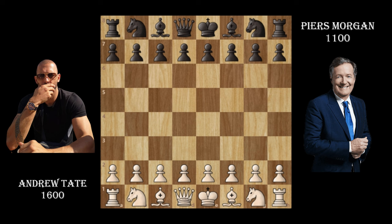Apparently in this game Andrew Tate had an accuracy of 94 — that's insane. Andrew Tate starts with d4, Piers Morgan responds with d5, and then Andrew Tate plays c4, so this is now the Queen's Gambit. There's nothing defending that pawn at all.